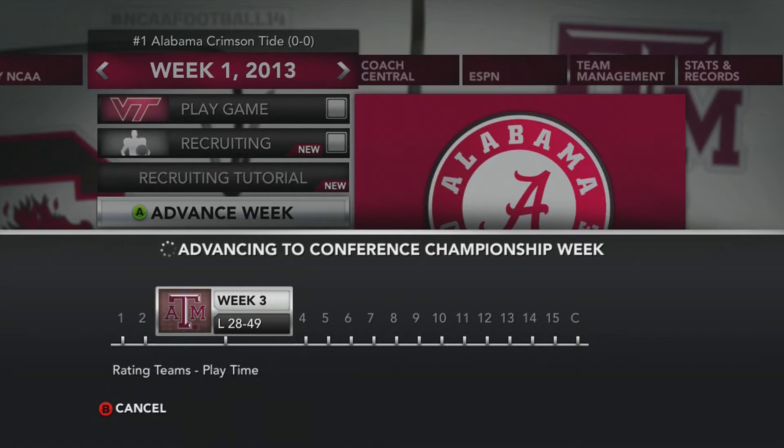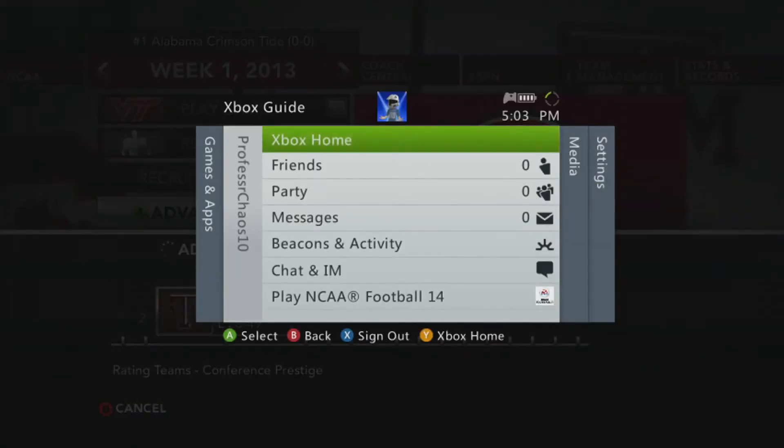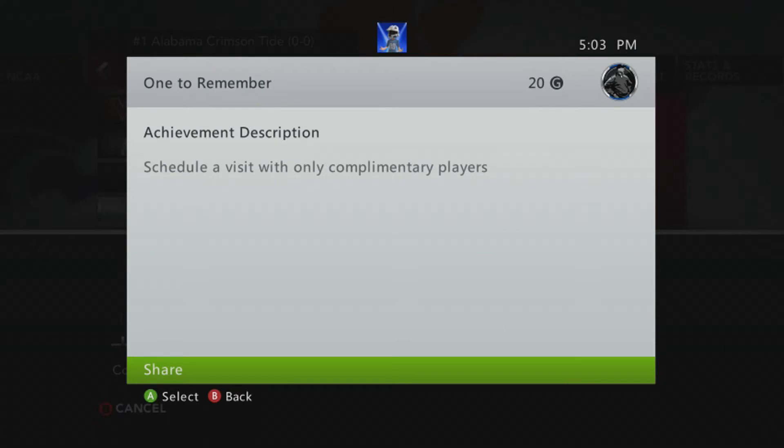For Perfect Match, you have to get an A-plus in all their interests, so just get all your points into a player in order to get their grade up in their interests.